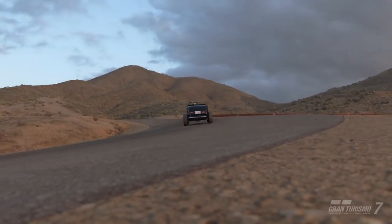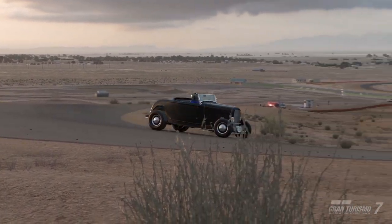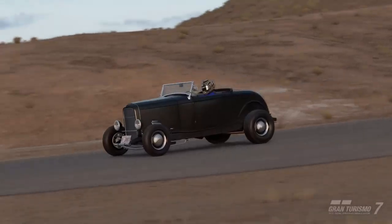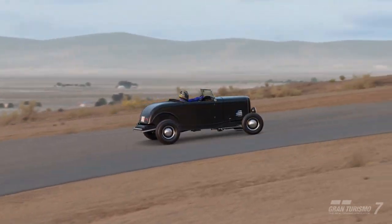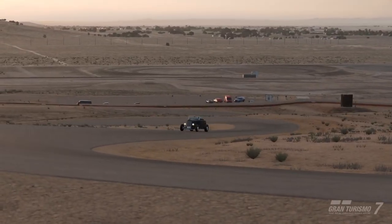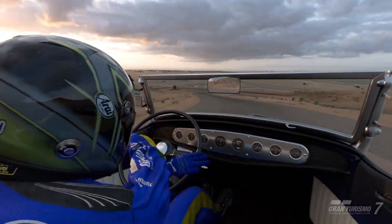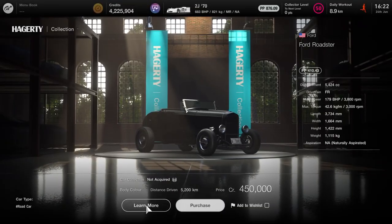Moving on to the June content update. The most welcome surprise was a 1932 Ford — a classic choice for hot rodding. As it was modified throughout the 50s and 60s, even its modifications are classic. It's a classic modified classic. There are no cars like it in GT, so it's heaps of fun to have. Ford purists be warned: it does have a Chrysler engine, but it's still cool enough to be in the Henry Ford Museum.